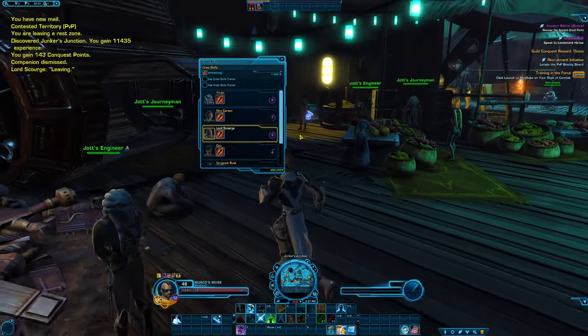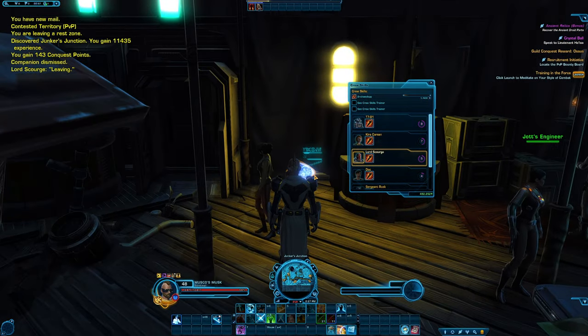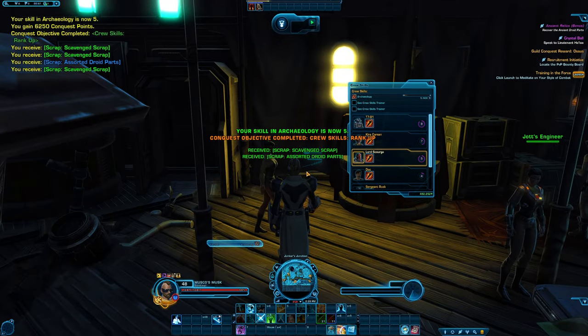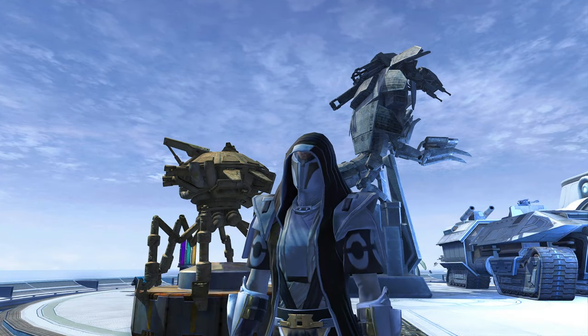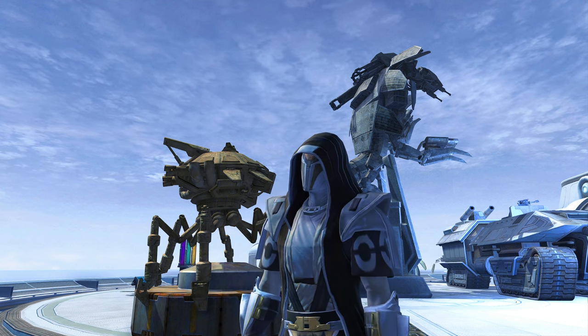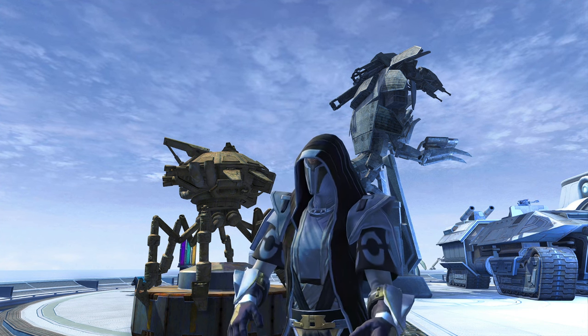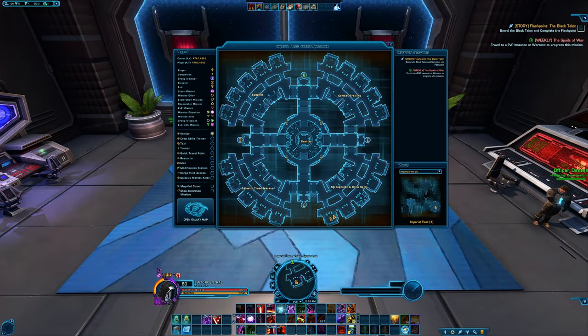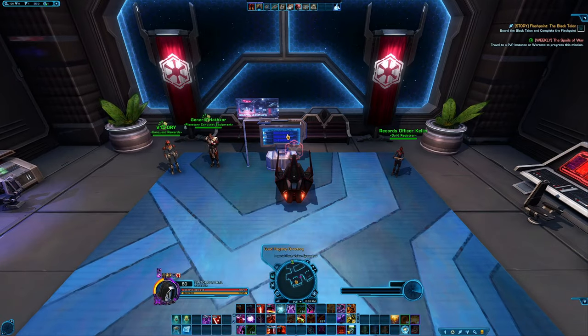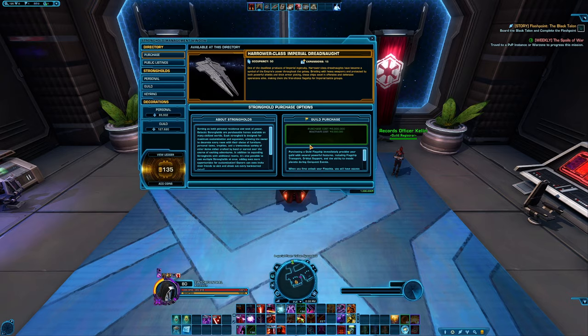You can actually gather from any collecting node on any planet regardless of your crew skill level — some people still don't know this so I'm getting it out there. If your guild owns a flagship, you will be able to obtain a rank from your guild leader which allows you to summon people to your current location. You can buy a flagship from this section of the fleet, though they're pretty expensive.